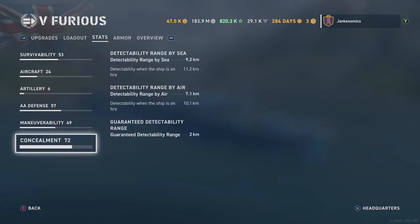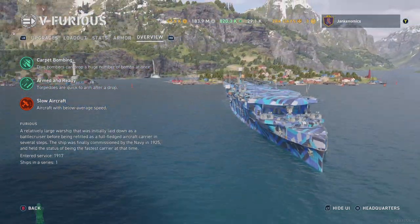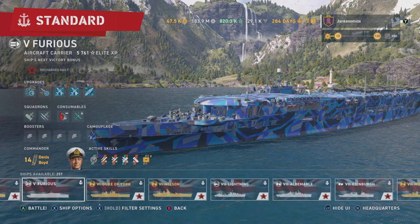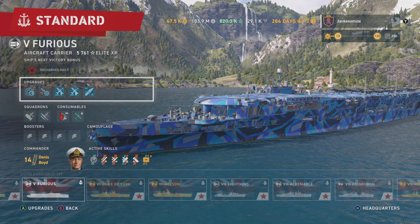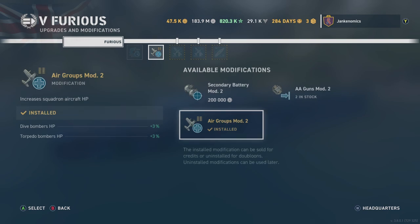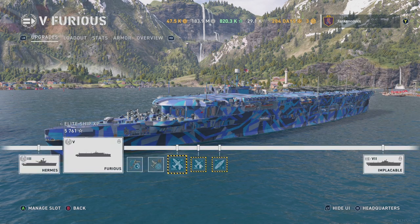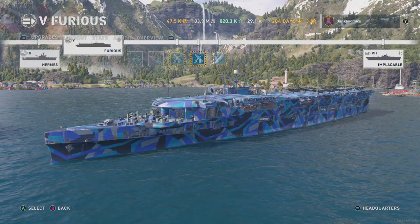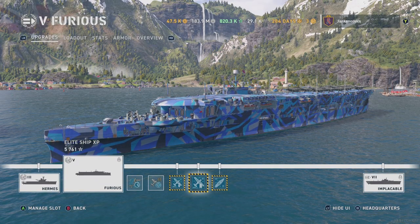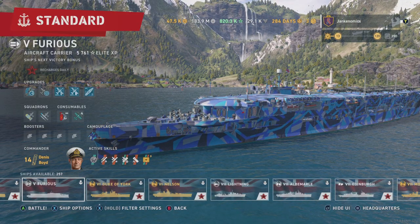There's nothing you can do to change that. Detectability range by sea is 9.2 — not bad. Detectability by air is 7.1 — pretty decent. I'm running the anniversary camo, a tier 4 camo, for extra concealment dispersion. Upgrades: Flight Control Mod 1 because aircraft restoration time is huge — that's how you attack. Air Groups Mod 2 putting everything into airplanes. I'm fully decked out with the Barracuda Mark II on both torpedo planes and HE bomber planes, and running the hull upgrade. Without further ado, let's get into some matches.